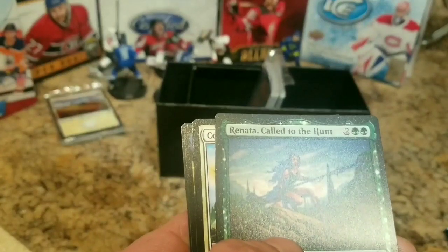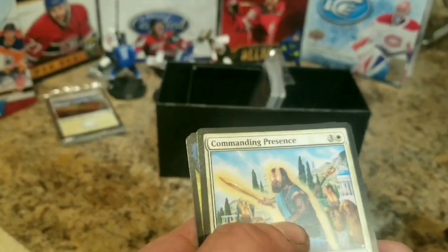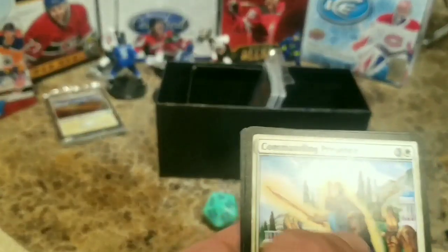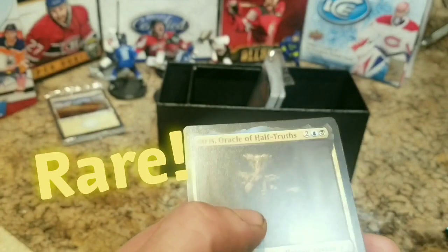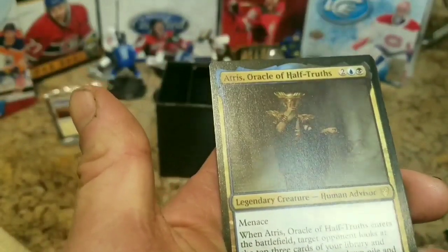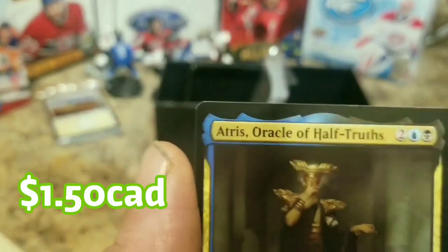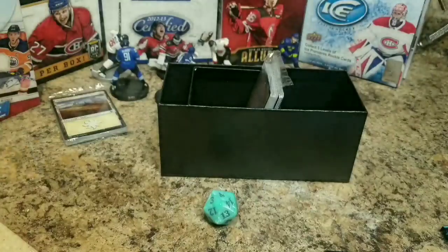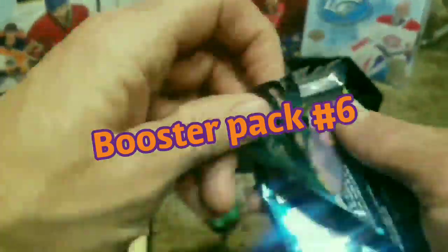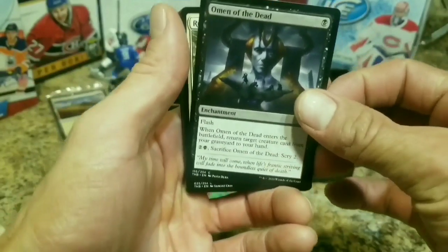Here's a good uncommon - Renata, Called to the Hunt. Another uncommon - this guy's like glowing, it's got fire eyes. Commanding Presence. Here's a rare card - it's pretty nice looking. Atris, Oracle of Half-Truths. That's a menace. Cool, let you sleeve that up Nate, and then you can open up the next one. Omen of the Dead.